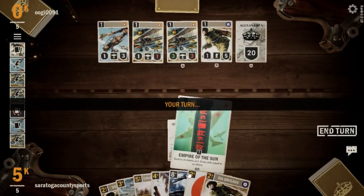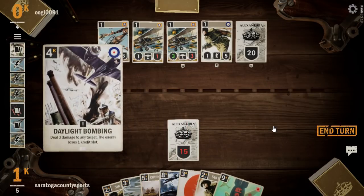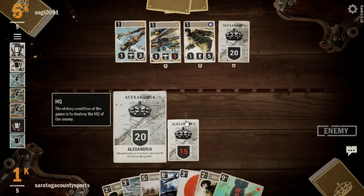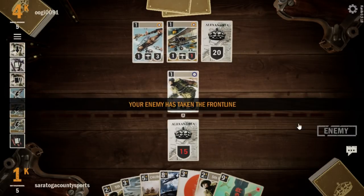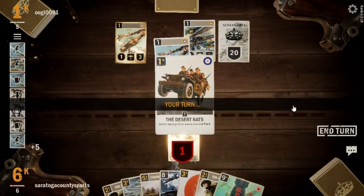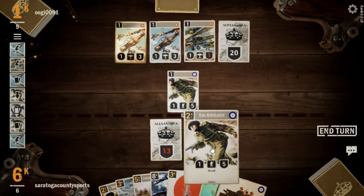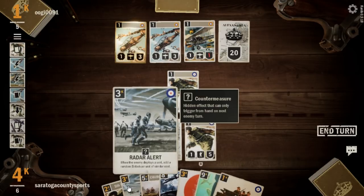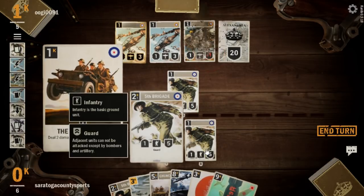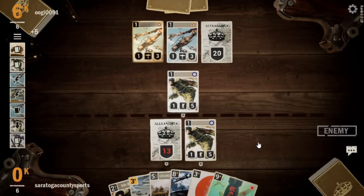We have an Empire of the Sun — let's get rid of this Swordfish. Now we're just taking minimal damage from the others, still working towards eight credits. Another Gladiator. We get a Desert Rats, so that's good. We're going to go with a Fifth Brigade, activate a Radar Alert, and then take out this Swordfish because the Fifth Brigade can buy us a little bit of time.